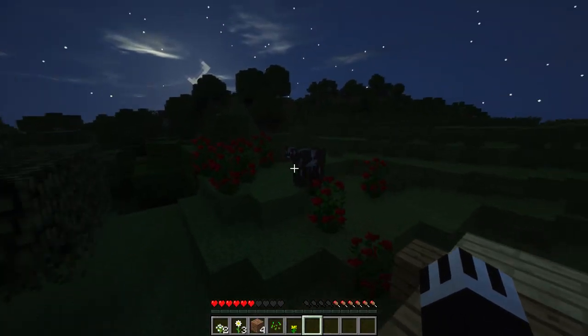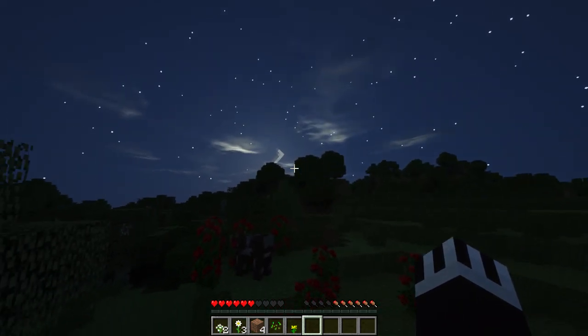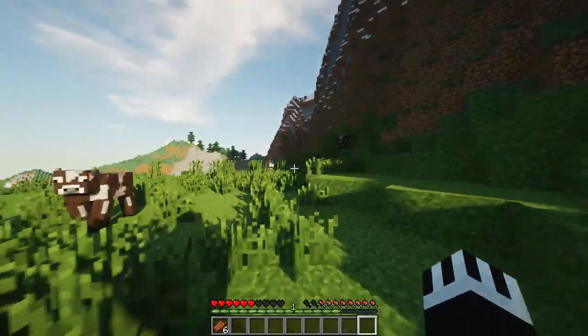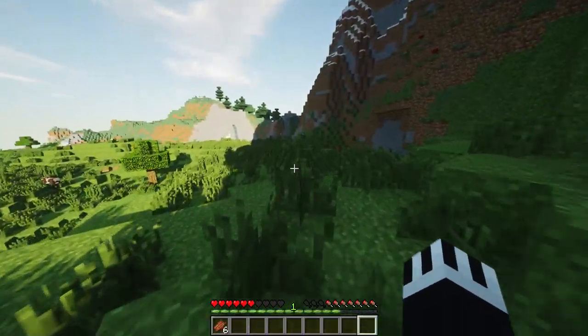Minecraft is going to be getting an official RTX makeover from NVIDIA at a later date, but we're doing something a little different today. This version of real-time ray tracing in Minecraft is unofficial, and it was built using several creative solutions from independent developers and other third parties. Even though it's unofficial, it's still gorgeous, and it's the best-looking Minecraft we've seen so far. We'll cover NVIDIA's official real-time ray tracing for the game when it goes live, but this is a great test run and a first look at how incredible it could look with RTX on.